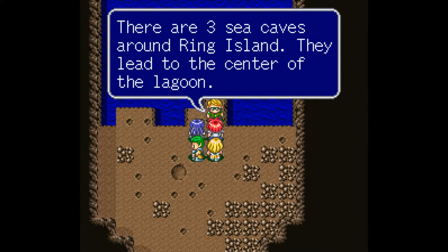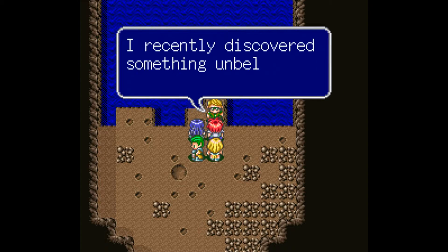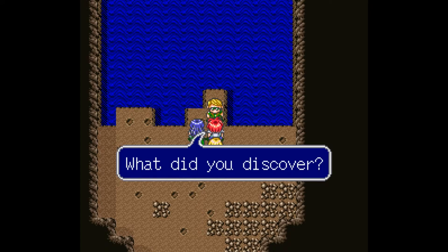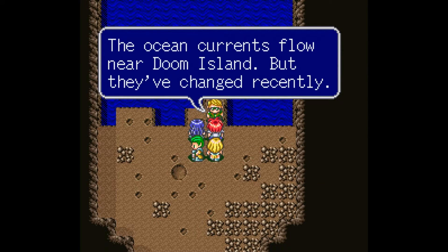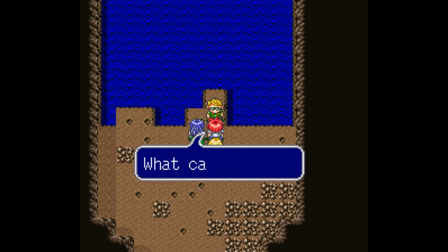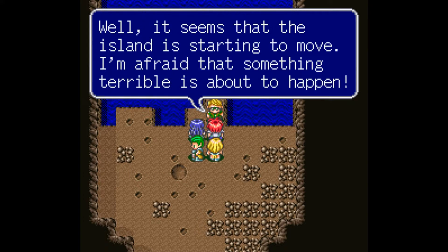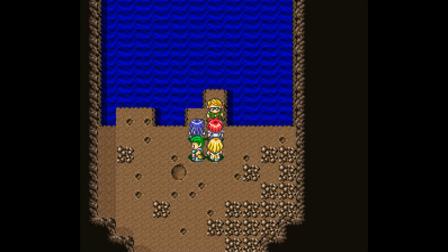There are three sea caves around Ring Island that lead to the center of the lagoon. Clack recently discovered something unbelievable — the ocean currents flow near Doom Island but have changed recently, because the island appears to be starting to move. He's afraid something terrible is about to happen.